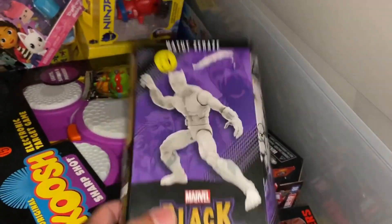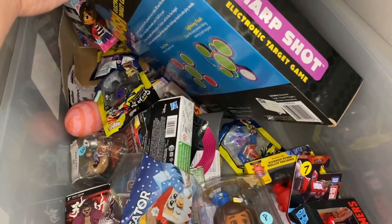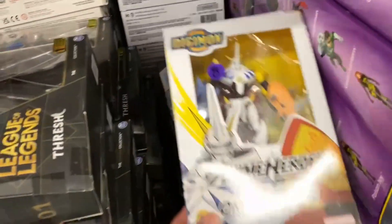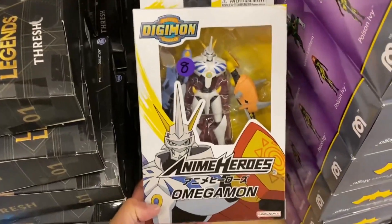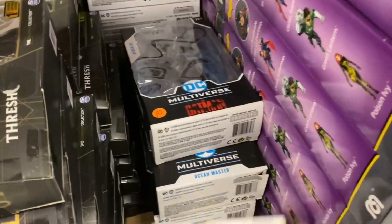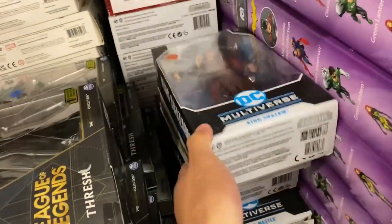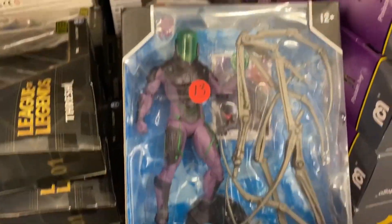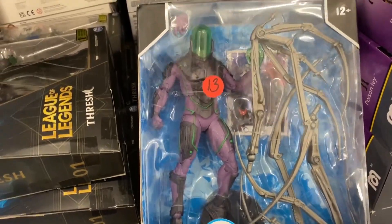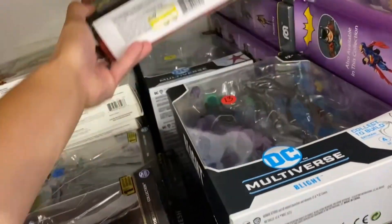$13 bucks — that's awesome. This is new — Omegamon, $8 bucks. Ocean Master — Ocean Master still here. Oh, they got a King Shazam in! Blight — wow. That's pretty cool seeing Blight here. And then Haunt is still here.